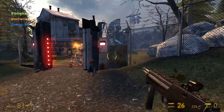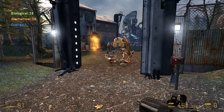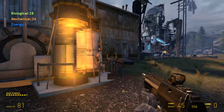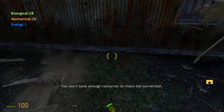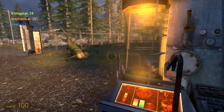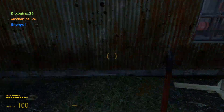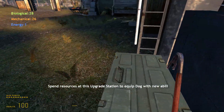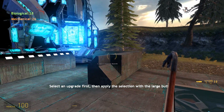Half-Life 2 used to be a really dark game early in development - they actually had models of kids and stuff. Resources removed - oh, did you smash through the gate? Yeah buddy! I could do conversions - I just need energy to do it. Spend resources at upgrading to equip Dog with a new ability.